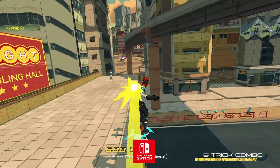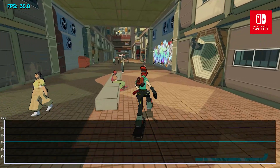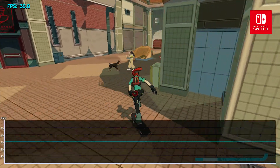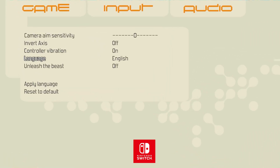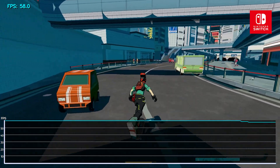Speaking of frames per second, developer Team Reptile has made an interesting choice for the Switch as well. By default, Bomb Rush runs at a perfect 30fps on Switch. We are happy to report that we caught no frame dips outside of the margin of error, and can confirm that the frame pacing is correct with no observed issues. However, there is an option in the game's settings unique to the Switch version labeled "Unleash the Beast." Those daring enough to toggle this on will unlock the 30fps cap and allow Switch owners to experience 60fps bliss.